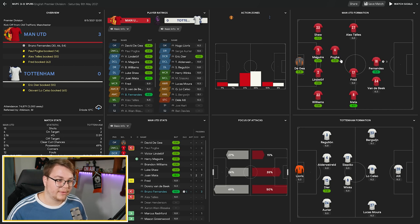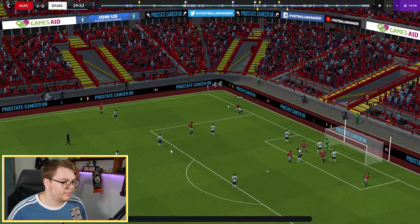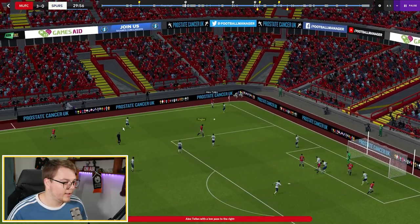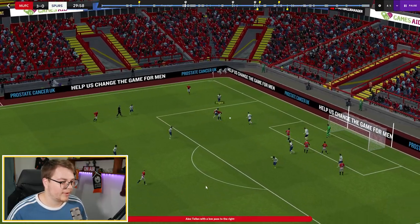Juan Mata playing as a wide midfielder on the left, Pogba playing that defensive midfield Segundo Volante role, Fred in the middle, Fernandes playing as a shadow striker with Donny van der Beek as the attacking midfielder. Alex Tellez playing on the right, which is interesting. Bruno Fernandes scoring a hat-trick in this one. The first goal comes here with Alex Tellez out on the right-hand side and Paul Pogba pushed quite forward from that defensive role.